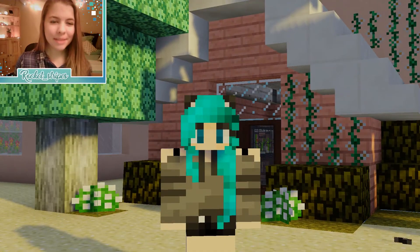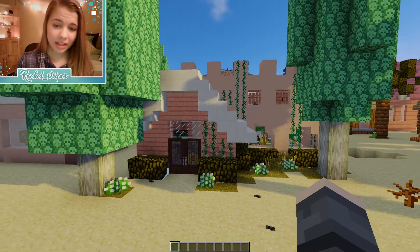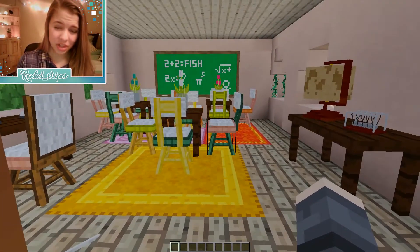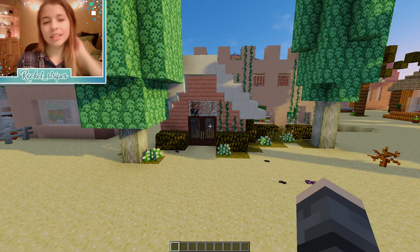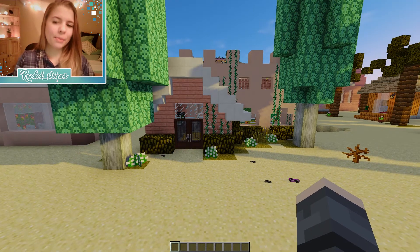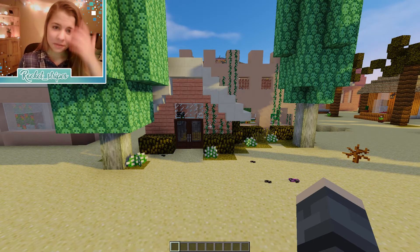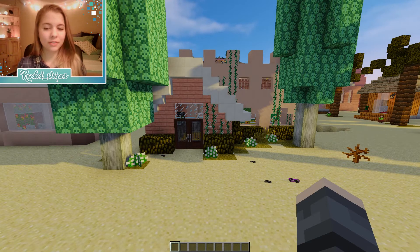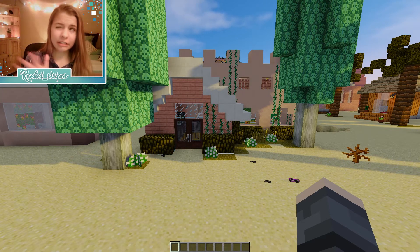Hey guys, it's Argo Stripes and welcome to Mace Migration. In the last episode we made a daycare thing, and low-key it's kind of cute — not too shabby. This episode I took some of your suggestions. There were a lot of suggestions for houses and stuff, but houses are boring and I don't want to do 80,000 of them, so what we're gonna do is a trailer park.